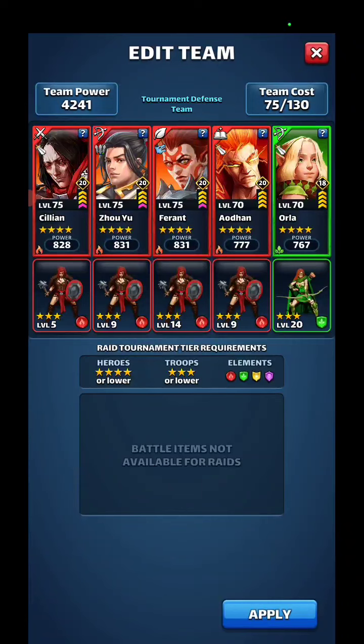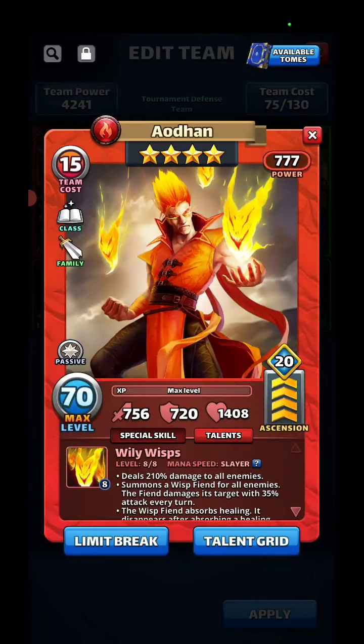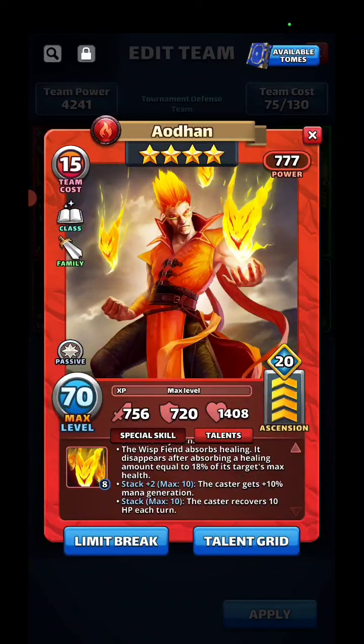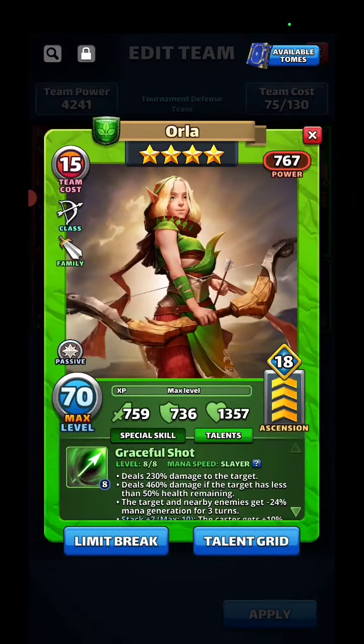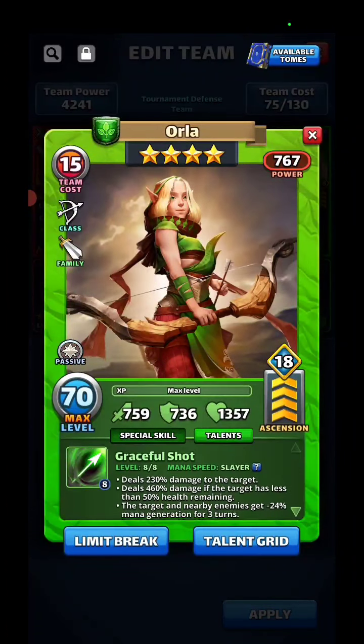This looks decent in my book. A little bit of fangs — I can't get rid of it because I can't heal. We got the trifecta so they go off faster, faster, faster because they're slayer family.